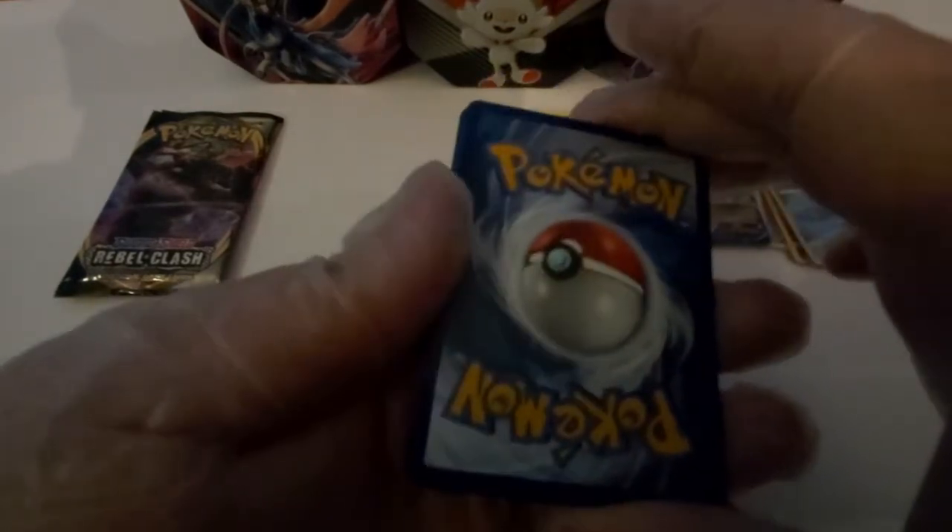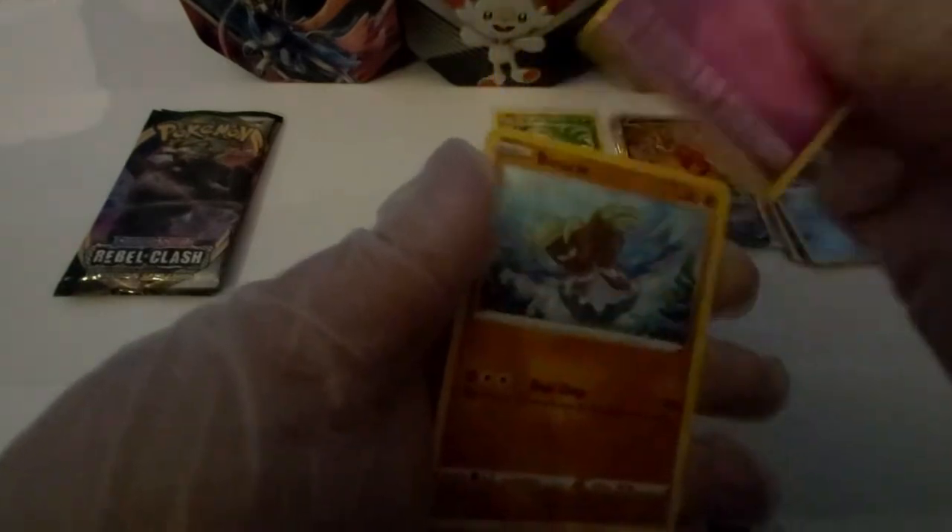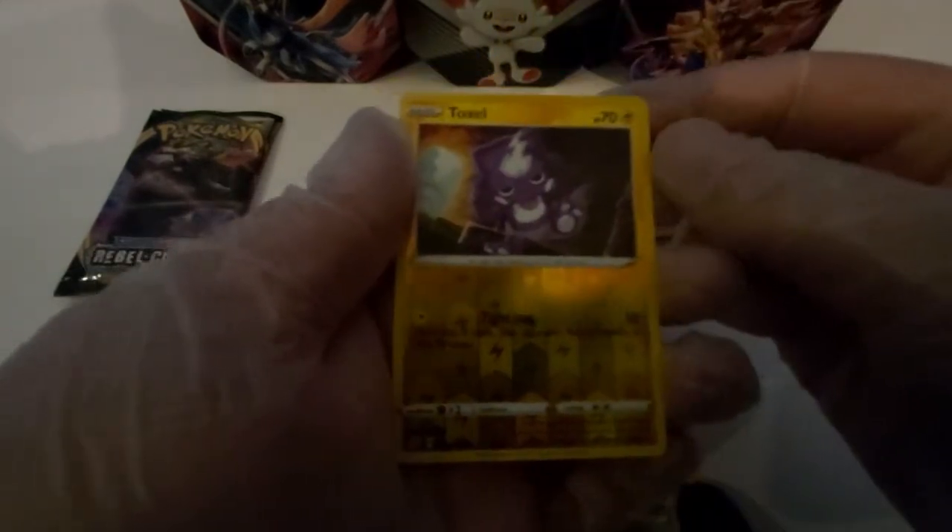Okay so we got the Rillaboom Rebel Clash pack. Got a Heliolisk in the front. Let's see the energy of the second pack: Psychic. We got Carkol, Hattrem, Poké Ball, Helioptile, Honedge, Litwick, Galarian Slowbro, Binacle. A reverse hollow Togedemaru, and we got a not a V-card, but a Ninetales.